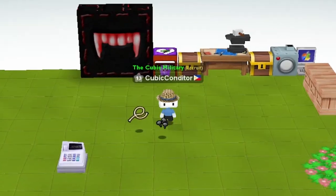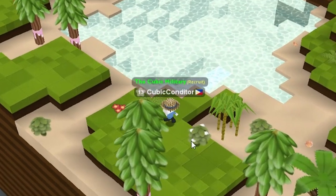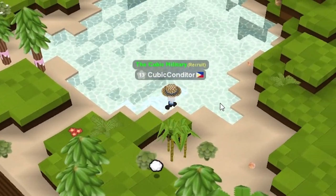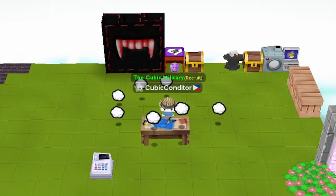A sewing kit can be crafted with string, tacks, cloth, and cotton. Cotton can be found in the tropical mines. You'll need to collect the cotton from the cotton bushes. Three cotton is equivalent to one cloth, so make sure you grab as much cotton as you like.